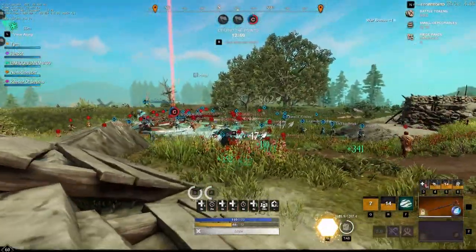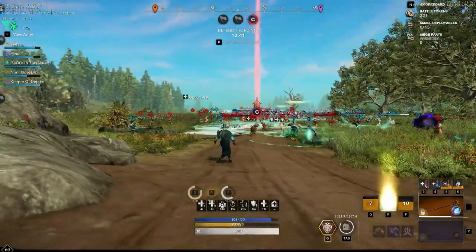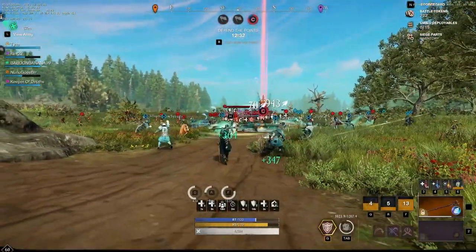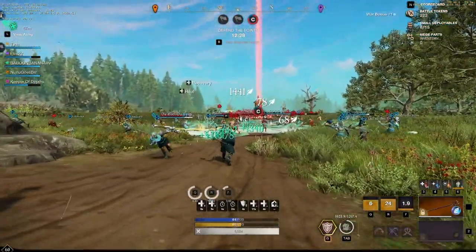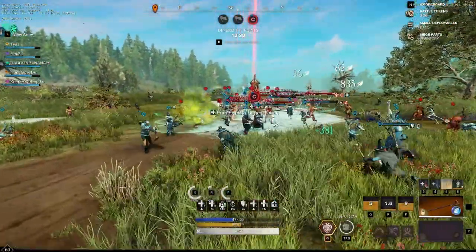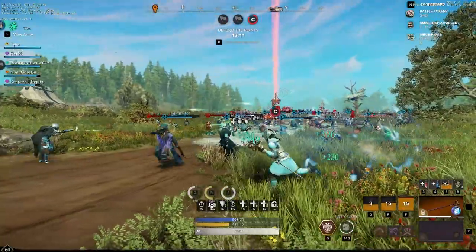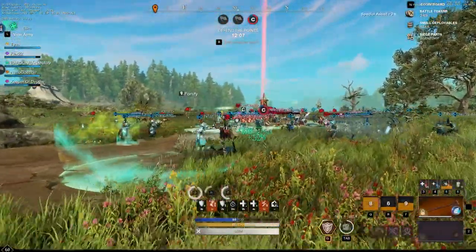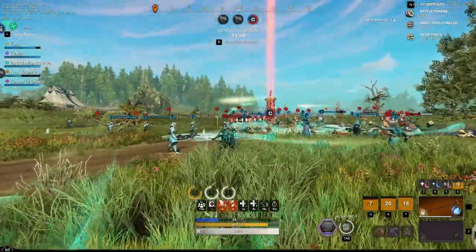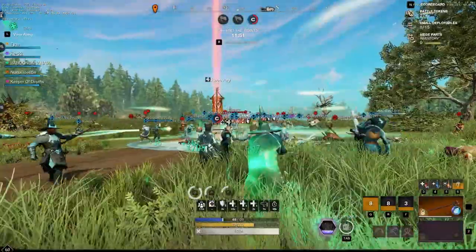Got hit by a detonate — didn't see it coming with all the animations on the warfield. Moving back, going into rapier to reposition. Getting focused hard by a blunderbuss player. The point is getting completely obliterated — we might actually end up losing it. If we do, healers need to be the first ones inside the fort. Trying to keep the team healthy on left and right but it's looking very bad. They're calling a big dive — repositioning up, getting Beacon in as the team comes through. We stabilized — lots of blue on the point.